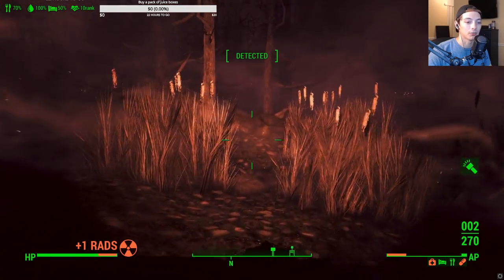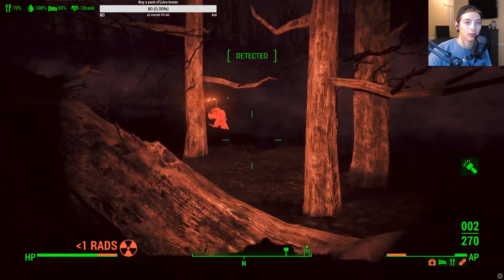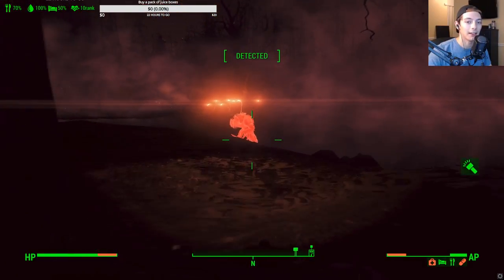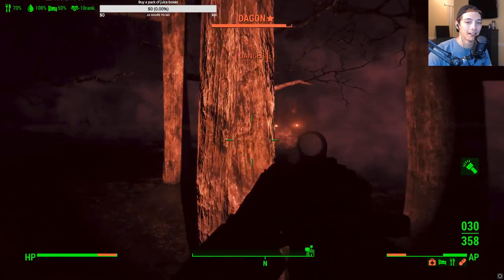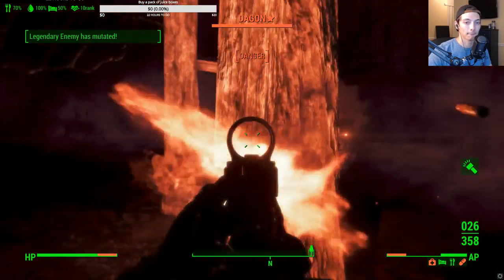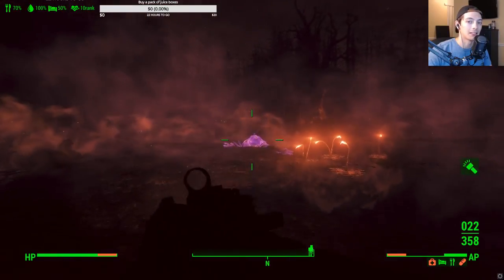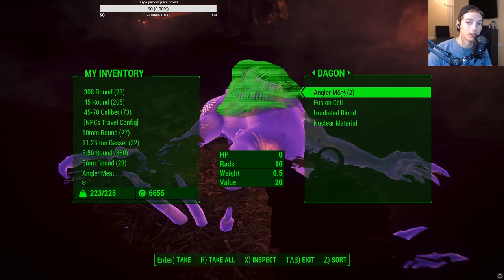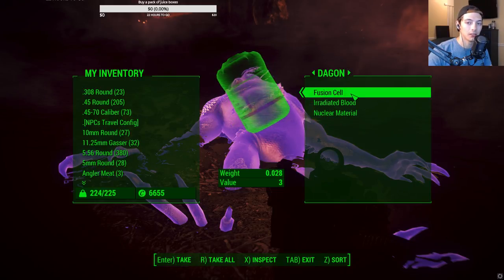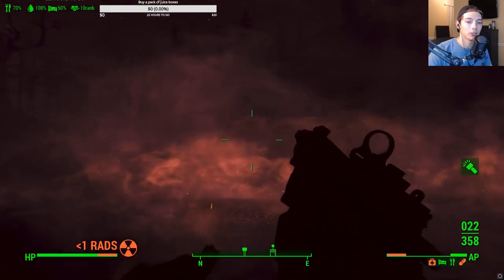I see a baddie right here — a little angler hiding in the water. Oh wait — that's a legendary one! Let's see if he had anything good. Some angler meat, I'll take that. A fusion cell — just one, not particularly good. Some irradiated blood, a nuclear material — I don't really need the nuclear material.